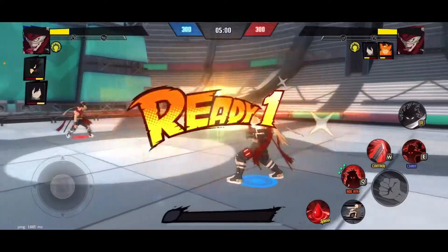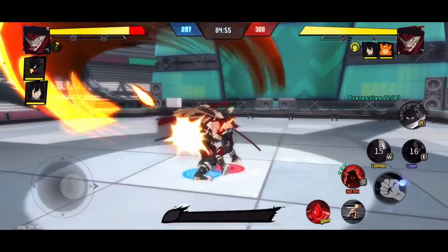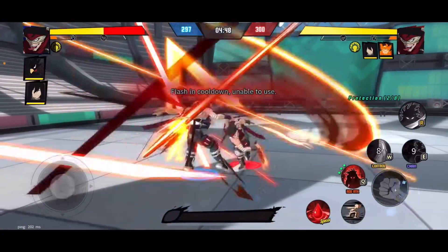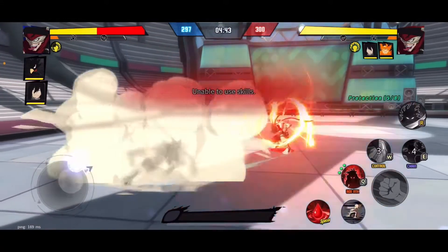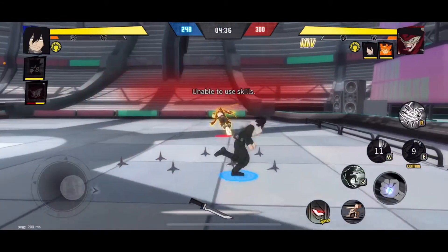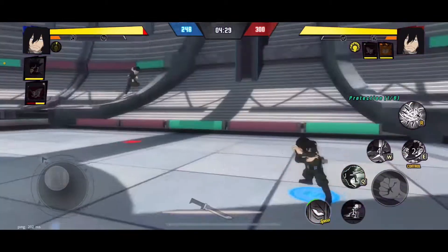For that matchup Tokoyami was the MVP. Stain did some work early and Aizawa held on until I got Tokoyami back in. In the next matchup you'll see where Stain and Aizawa really shine. This one started out really rough — somebody else was using Stain really well and you can see how he just overpowers you with his combos, keeping you against the wall with no break in his rotation. I had to find somebody faster than Stain, so I switched to Aizawa.